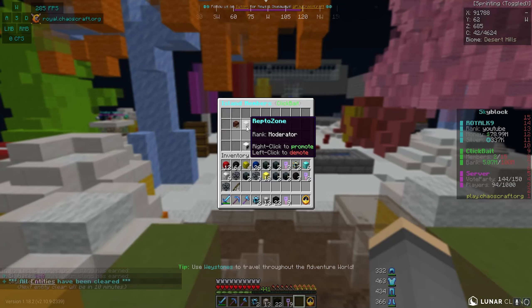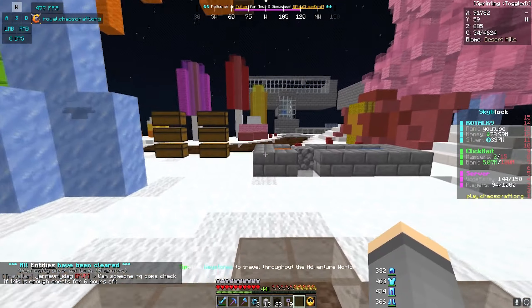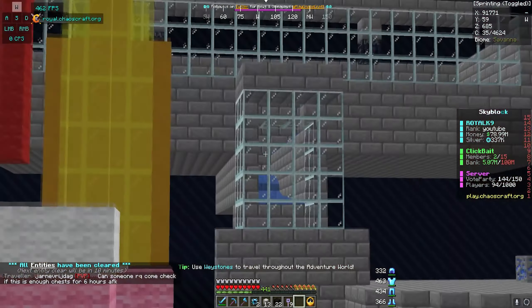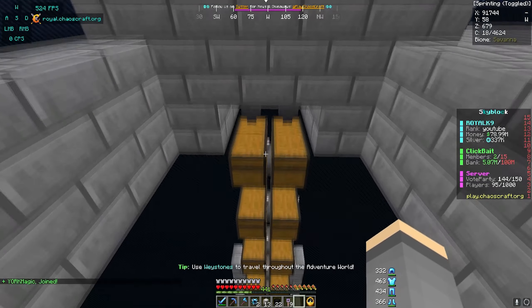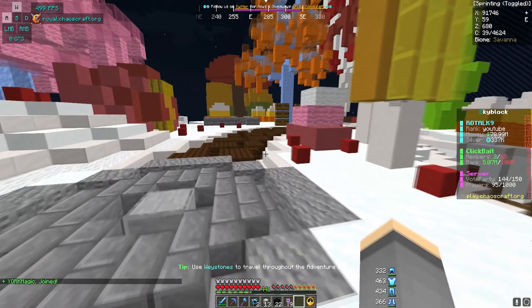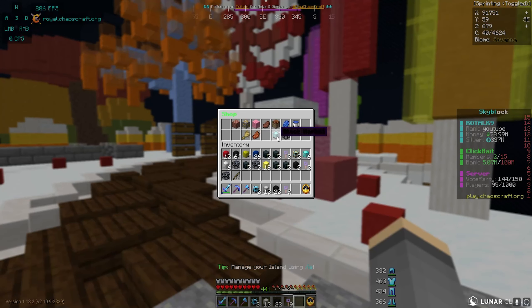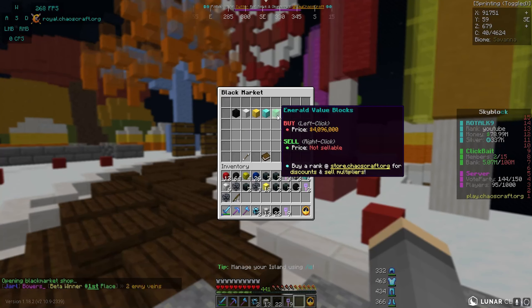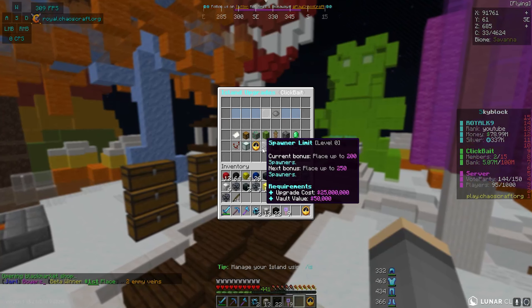We invited Reptozone — I've known this guy from factions and he's actually been putting in some work on the island. If we come take a look, he has built an iron golem farm. Now I do know money is used for island upgrades and stuff. Oh my god — slash shop, come over here to the black market and you can buy value blocks.